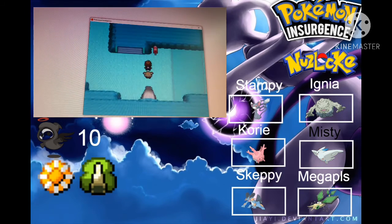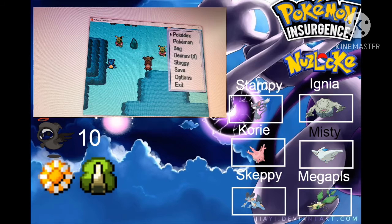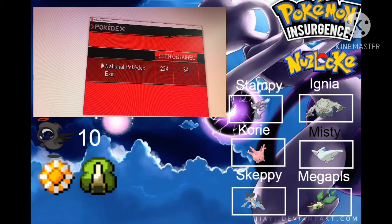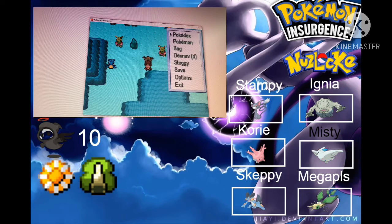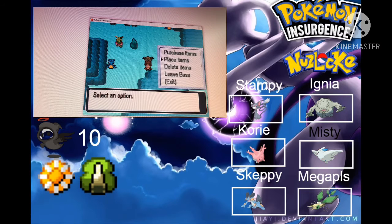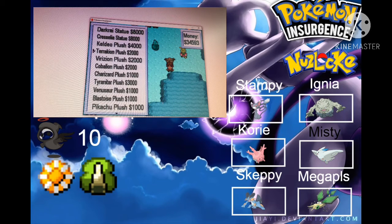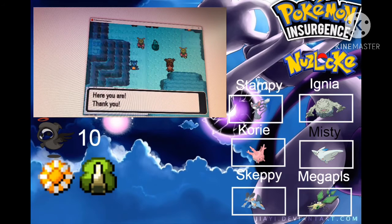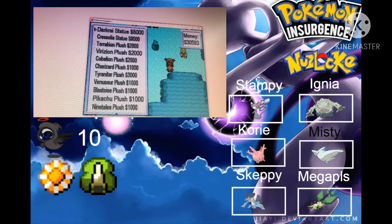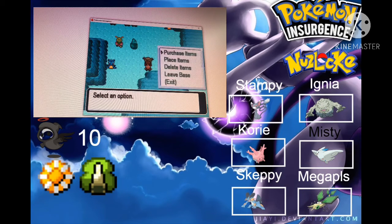I forgot to buy plushies last time, so we're going to buy two plushies this time. We're going to go for decorations — let's just buy from the start. We're going to go for the Darkrai and the Keldeo, and I'm going to place the items.